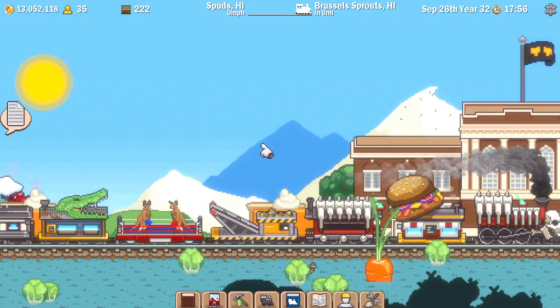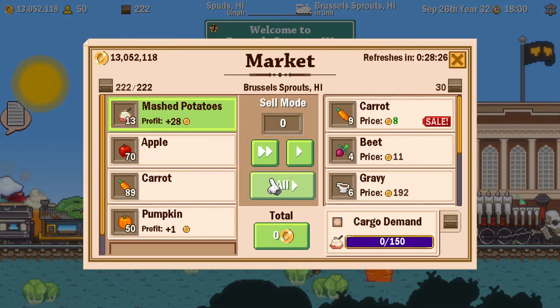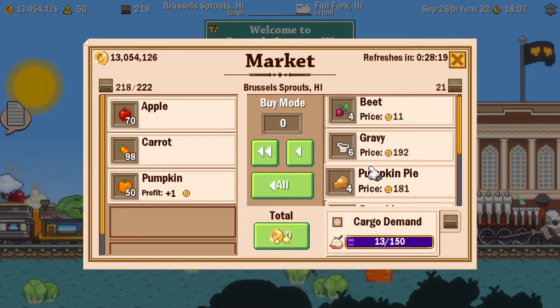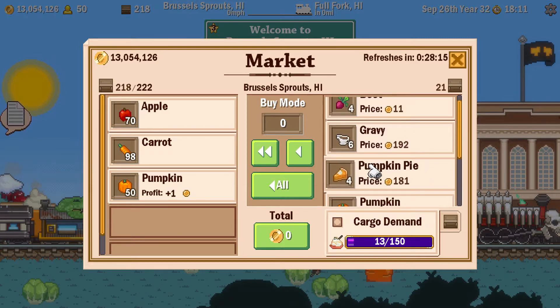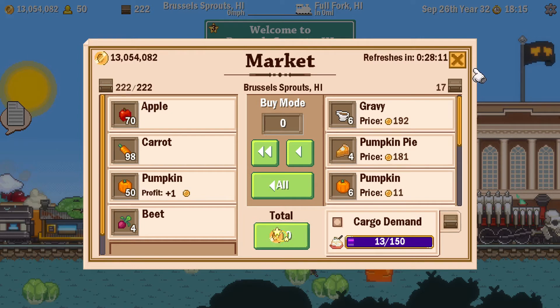I'm not big on Thanksgiving meals - certainly not this year. I'm not going anywhere for Thanksgiving. I can actually use some mashed potatoes here. I'll pick up the carrots while I'm here. There's pumpkin pie on this island but I don't need more pumpkins right now. I'll pick up the beets as that will fill my train up.